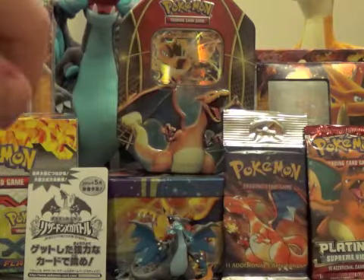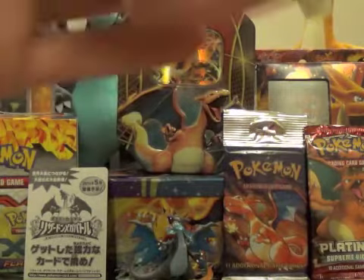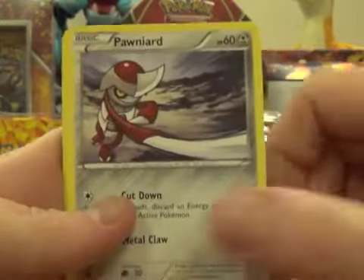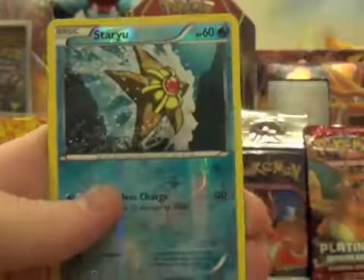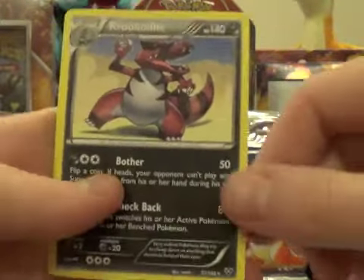Last pack — it has Venusaur on it. Everyone, fingers crossed, let's try and pull something. We get a Spoink, Pawn Yard, Jigglypuff, Fennekin, Rhythorn, Dooblade, Kakuna, Corsola, Starry Reverse Holo, and a Crocodile non-holo.